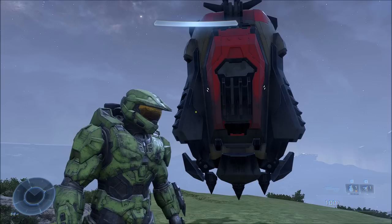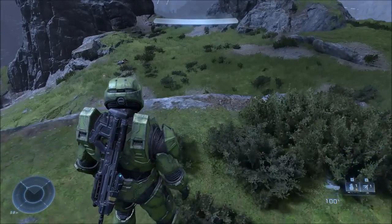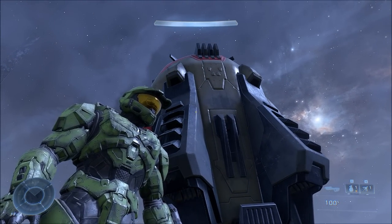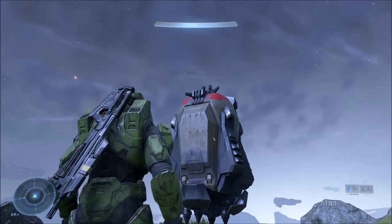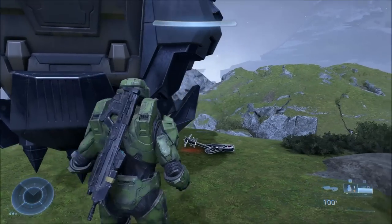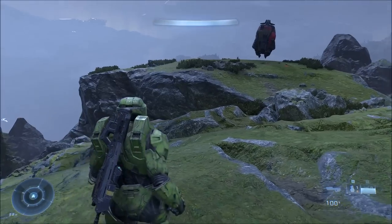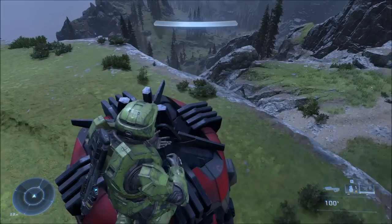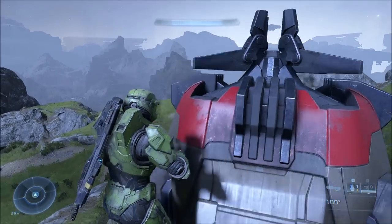You can actually rotate your camera around to see Master Chief from the front. Since 343 never added campaign theater back into Halo Infinite — it's really been missing since Halo 4 — this is technically now the closest thing to campaign theater mode. Not only can you explore in third person with that weapon equipped, but you can rotate the camera all the way around to see the front of Master Chief, which you normally can't do with other third person weapons. You can see Master Chief's sprinting animation and everything.